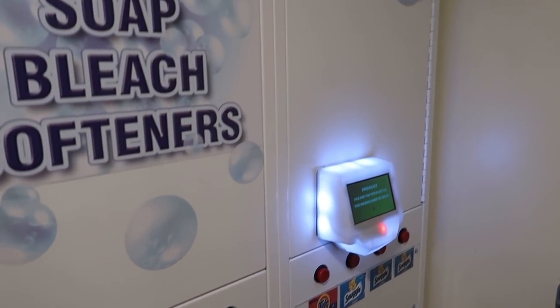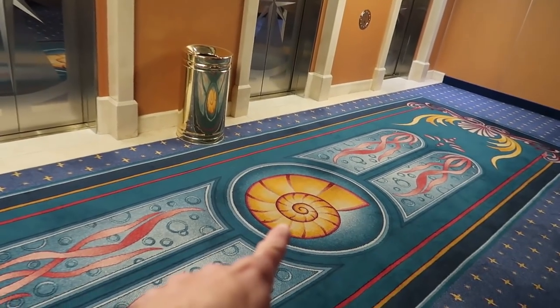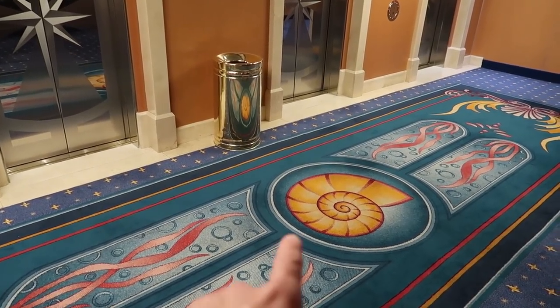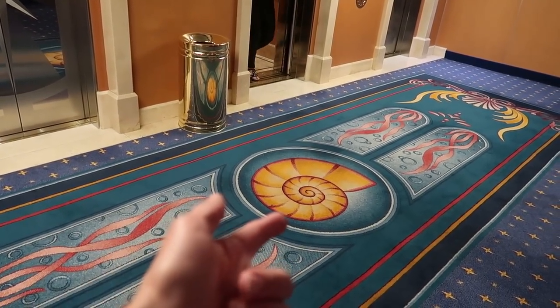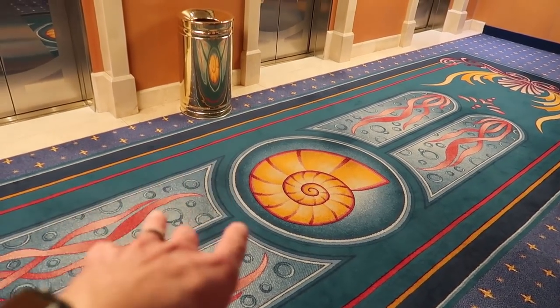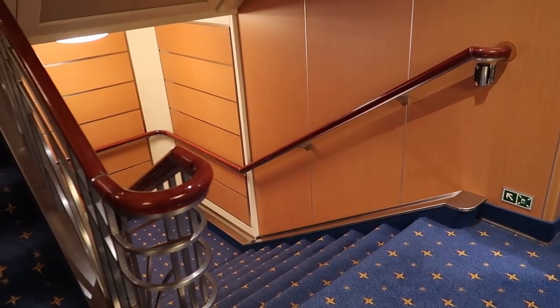You'd still need soap and it's a dollar each. Now we're at the aft elevators. One interesting detail: each carpet runner outside the elevators has a different symbol. This one at the aft elevators has Ursula's nautilus, so that's how you know you're in the aft elevator area.